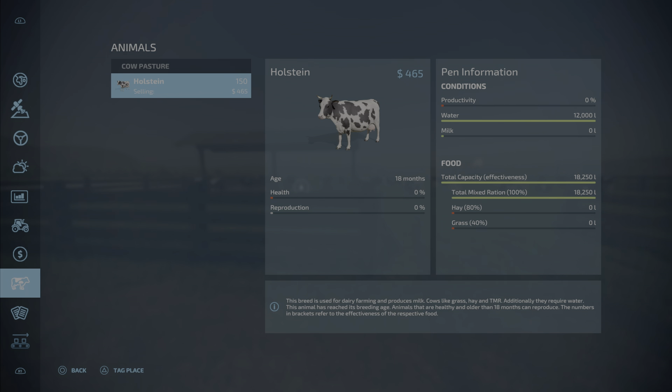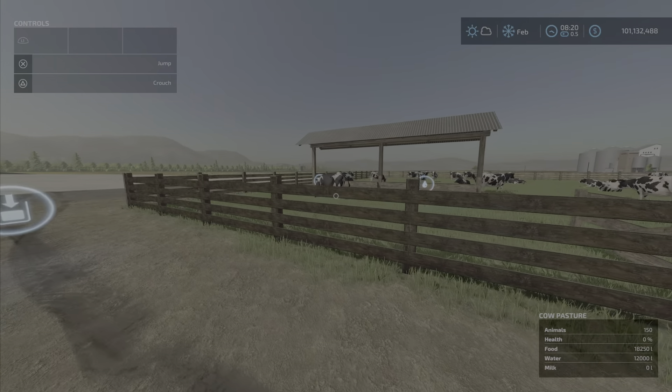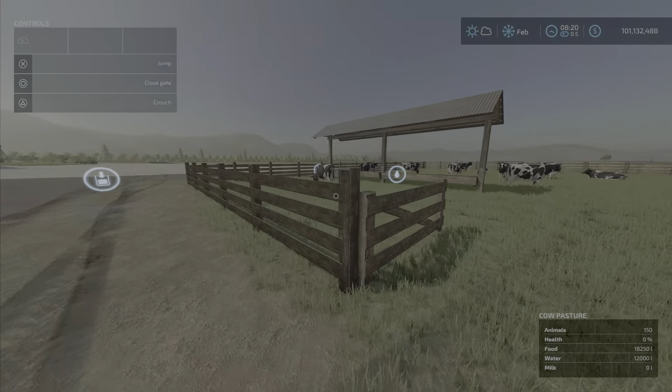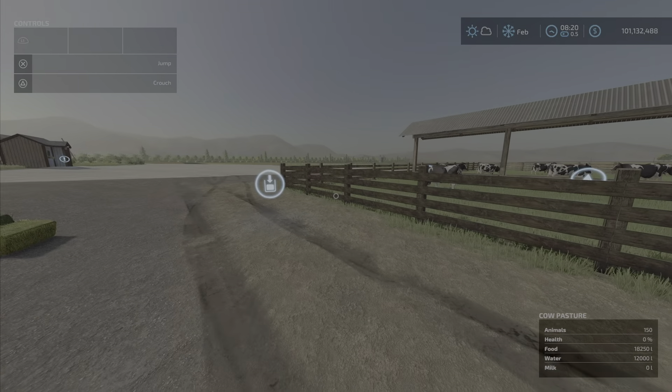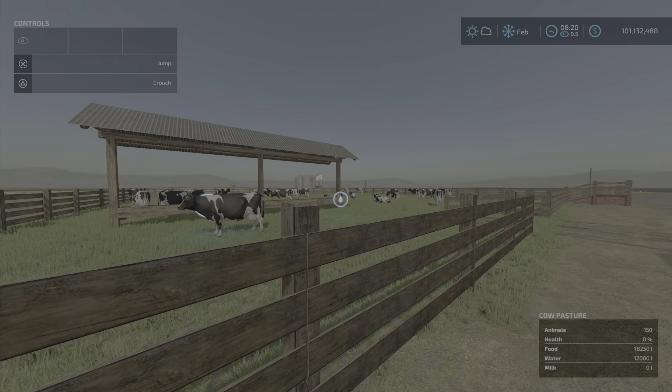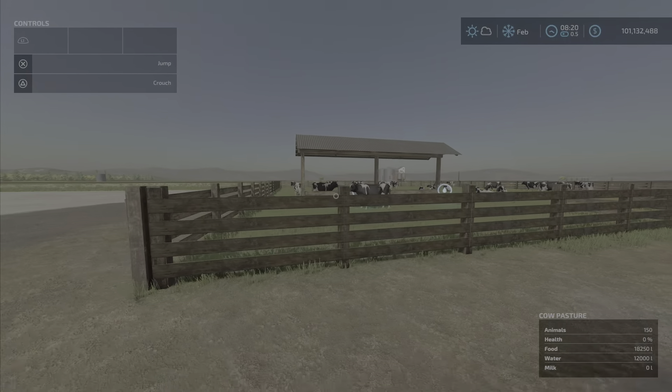Please note: no slurry or manure will be produced by this mod. There's no straw input and no slurry output. Milk output only. So just beware - they have water, but you're not getting any slurry from it.